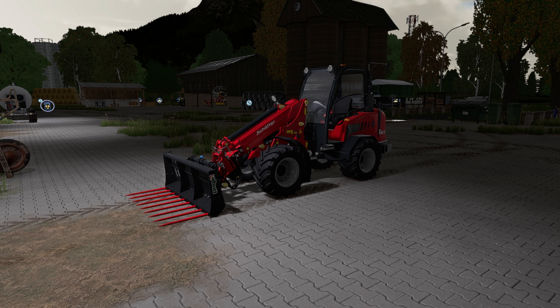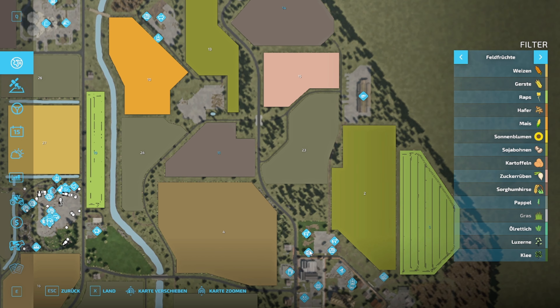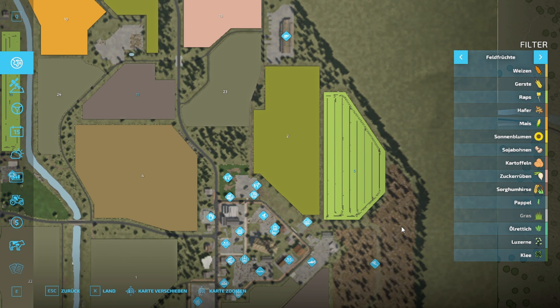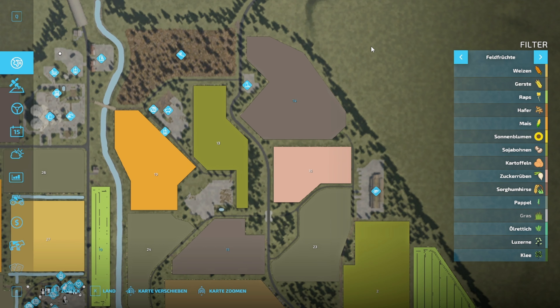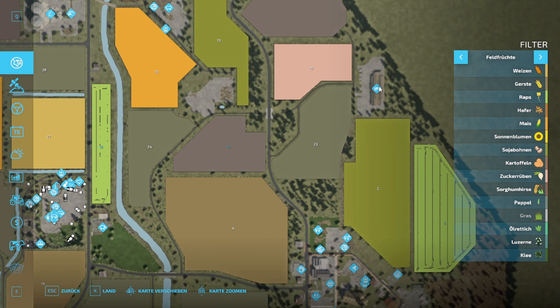Moin moin meine Lieben und damit ein recht herzliches Willkommen hier zur Elite-Version auf der Talbach. Gestern kam sie raus, ich habe sie mir dann auch ganz fix runtergeladen und habe da schon mal so ein bisschen raufgeguckt. Ich habe versucht den Hof wieder herzurichten und überlegt, ob ich jetzt komplett neu anfange oder versuche den Spielstand wiederherzustellen, wie wir ihn hatten. Jetzt ist die Release-Version da – wer möchte, kann sie runterladen.